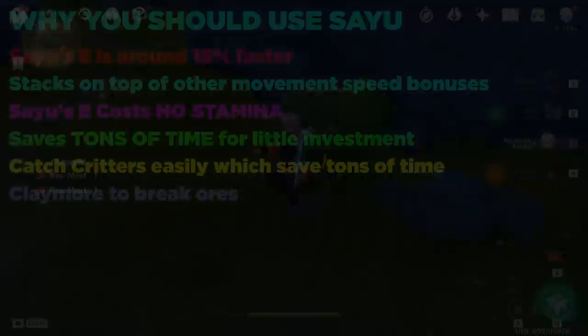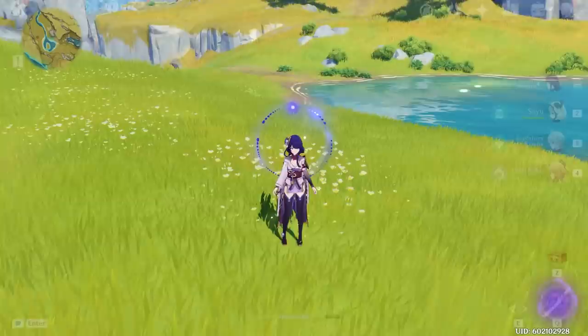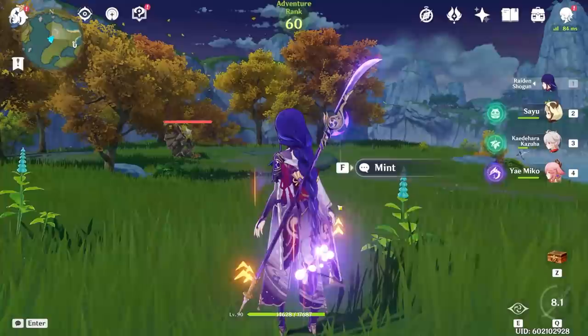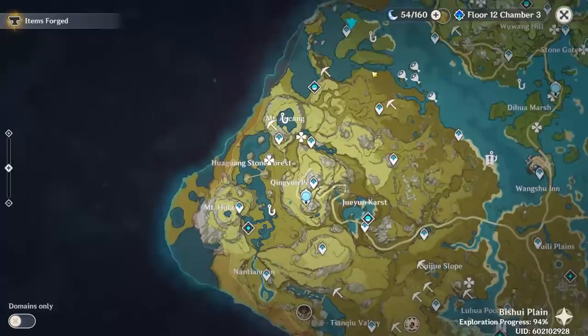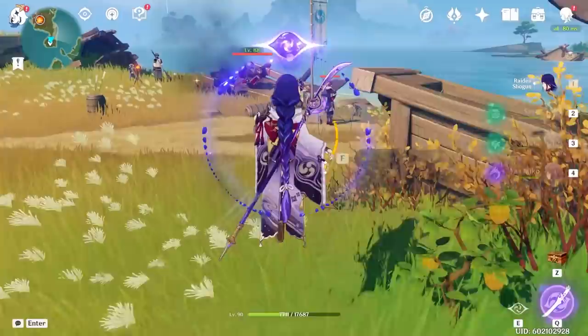Number 4: Energy Recharge Locations. In every region there are many good spots to regenerate energy for your team. A popular one in Liyue is right here, where you can use the lava troll over there as well as this flower. I personally like to set teleport waypoints next to the Primo Geo Vishap. Over in Inazuma, my favorite waypoint to generate energy from is right here — when you teleport to this one, you've got a bunch of the samurai guys right here, all hanging out for you to generate energy off of them.